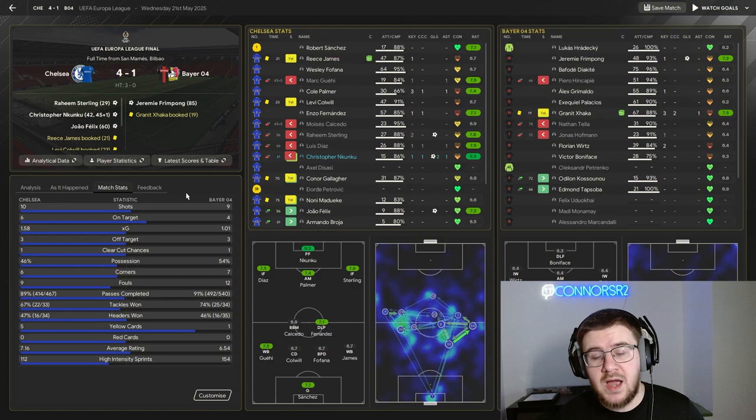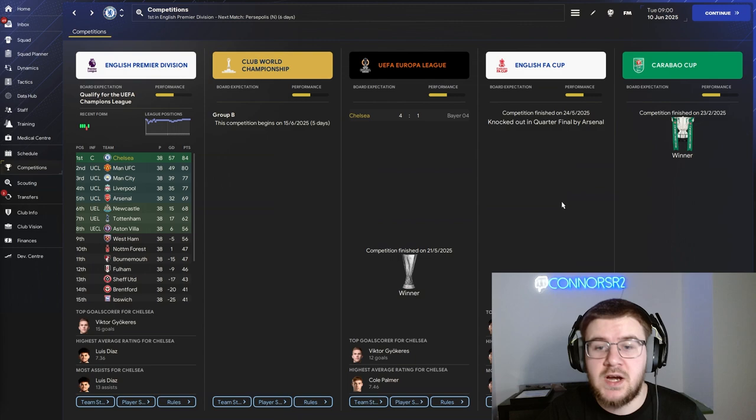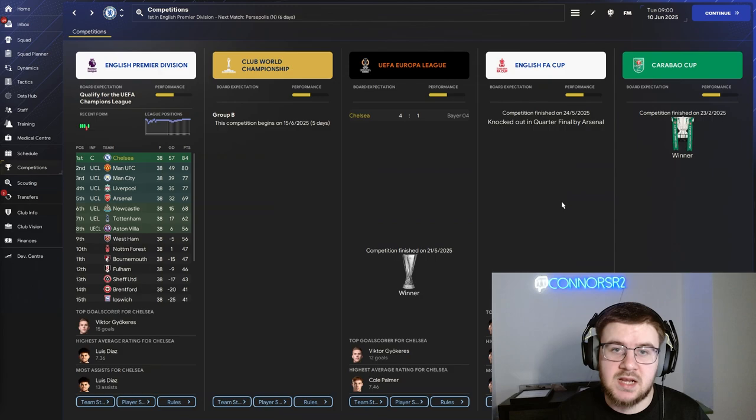Let's take a look at the rest of the domestic competitions — have we managed to do a treble? Not only have we won the Premier League and the Europa League, we've actually gone on to win the Carabao Cup as well, beating Arsenal 3-2 in the final. So we pick up a treble in our second season with Chelsea. In the FA Cup it is Arsenal who knock us out in the quarterfinal. But to wrap up that second season, getting the treble is a fantastic result.